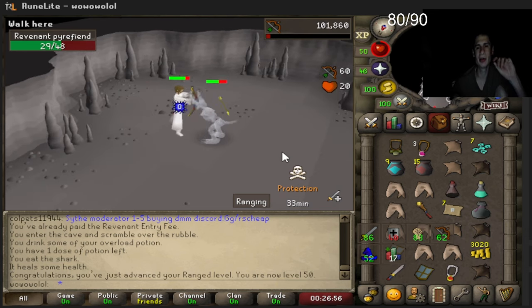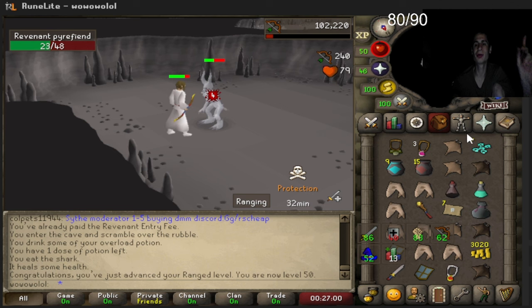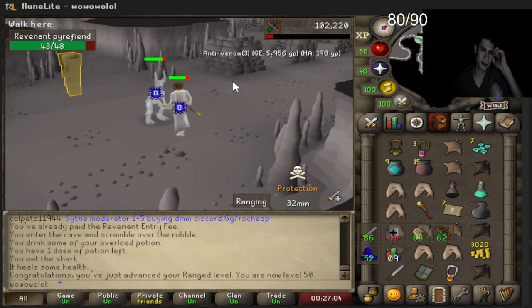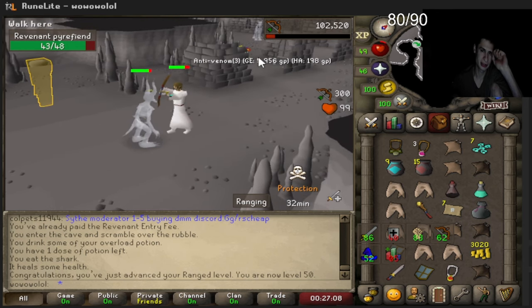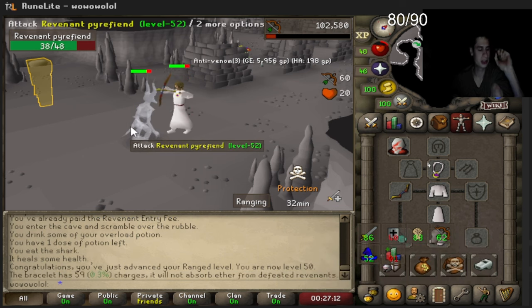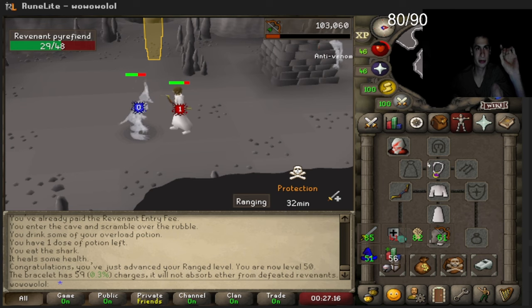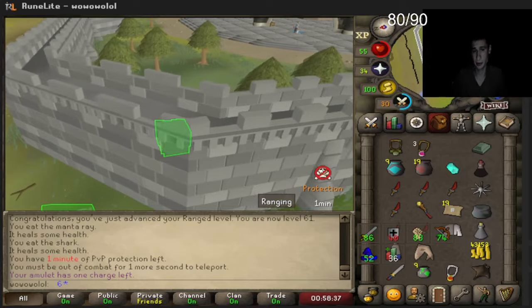I couldn't even take out an imp but somebody helped me finish it off and then he got PK'd so we got a double rune kite and all the gear. Now that we have the bracelet and a range sigil, we should be able to take out the imp by ourselves. The protection is finally done.